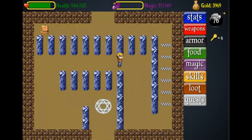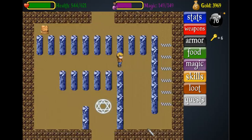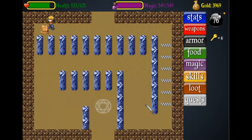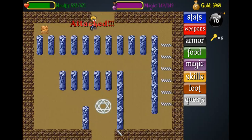These wizards have taken my magic so I will eat some food to refill. You might be wondering how I got so many gummy bears — it's because of the Santa encounter which I posted another video about; it gave me a lot of gummy bears. The sign reads 'the third horizontal' — remember this, it will be important later on.